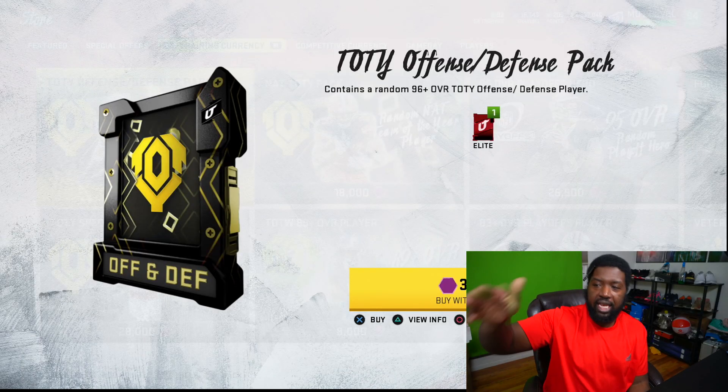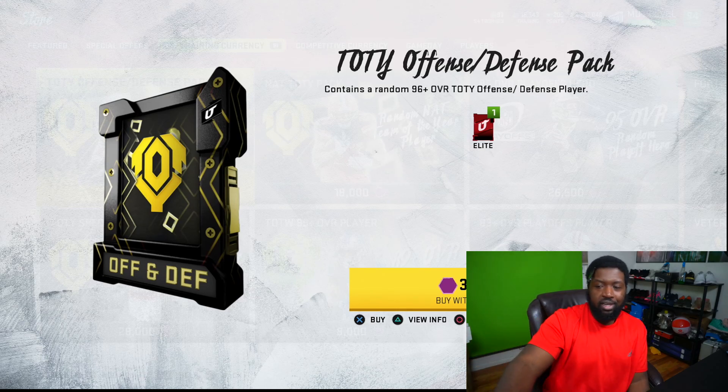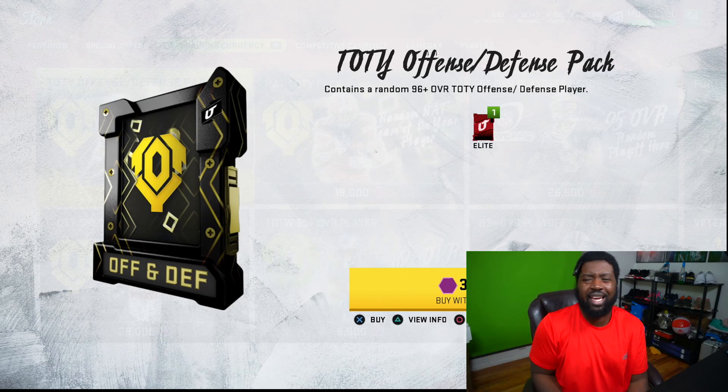It'll probably be mostly defense, because I want that Luke Kuechly, the Minka Fitzpatrick, that Jamal Adams. This Team of the Year offensive/defensive pack is valued at 400,000 coins because coins per training right now are around 10 to 12. So do the math — 10 times that is 390,000, 12 times that is over 400,000 coins. That's a lot of coins for a 96 overall.